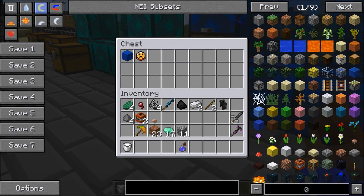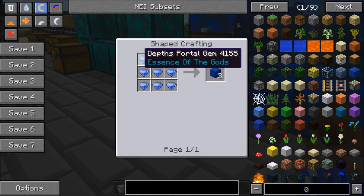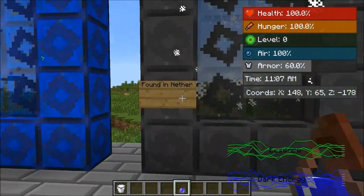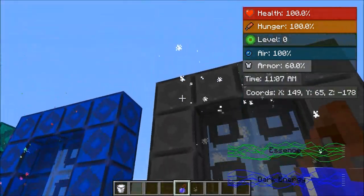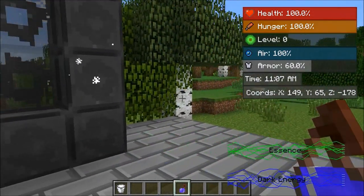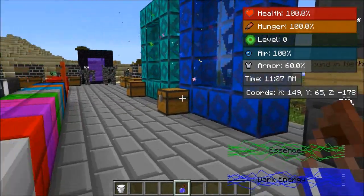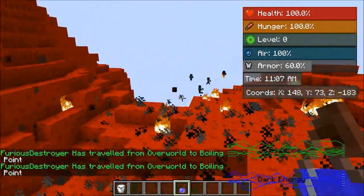Just to show you real quick, you make this portal the same way — the flame coin, and also you need the depths portal frame which comes from special portal gems that I believe drop off the bosses. And for this next one — this portal is actually found in the nether. You don't construct it yourself, it's going to be in a structure in the nether with some nether bricks around it. It's pretty simple — you'll notice it, it's not going to be hidden or something like that.